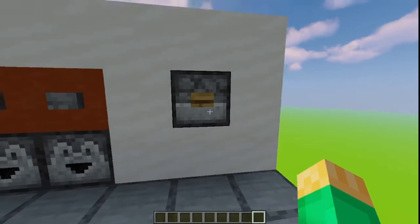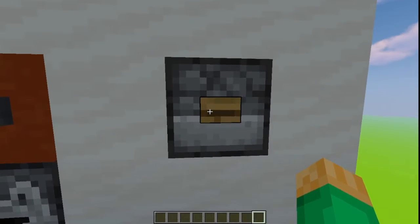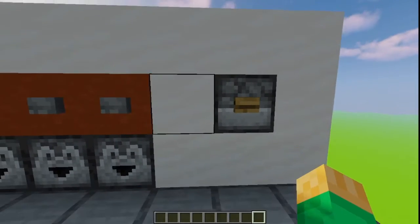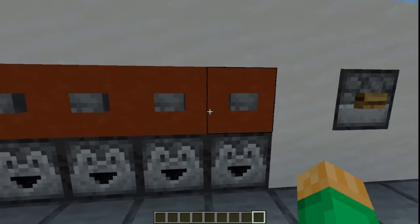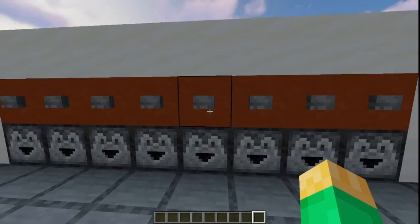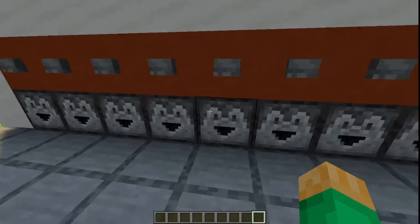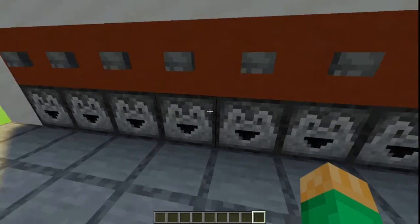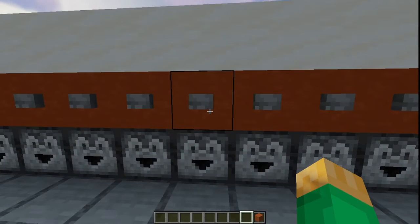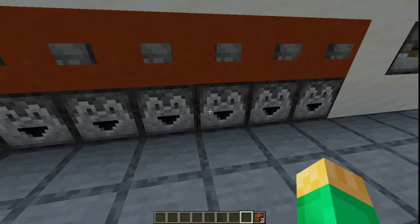It's a fairly simple concept. If you put a diamond or some other valuable item into this dropper and click this button to dispense it into the system, then you can click any of these buttons and you will get one piece of food out. I don't have to change anything.